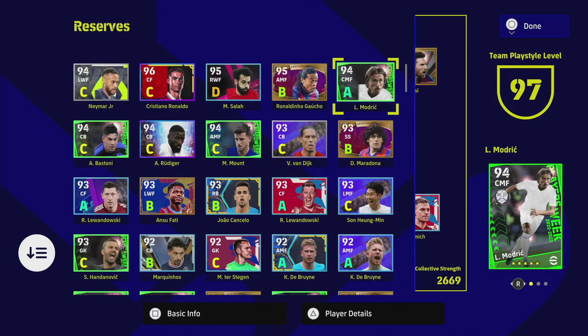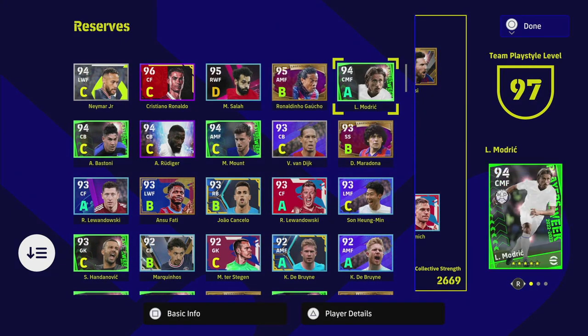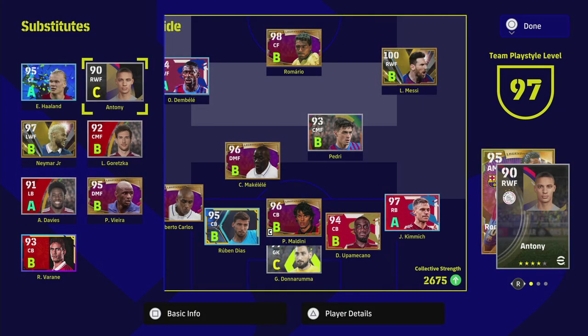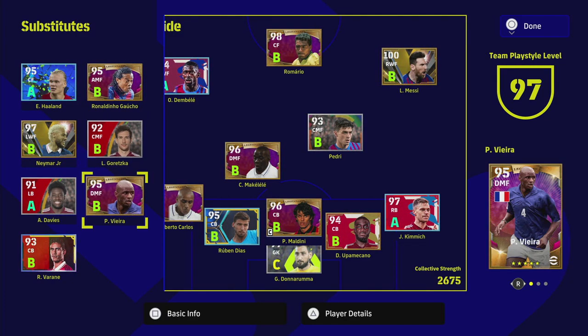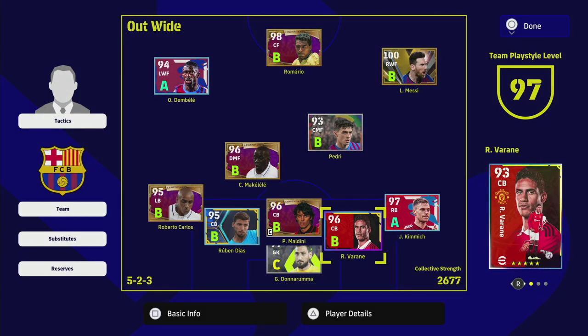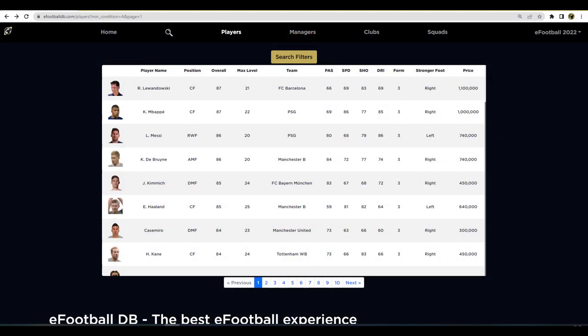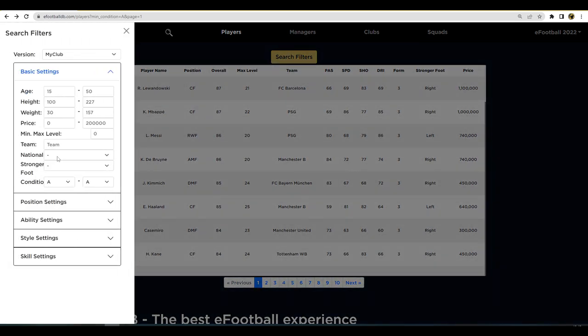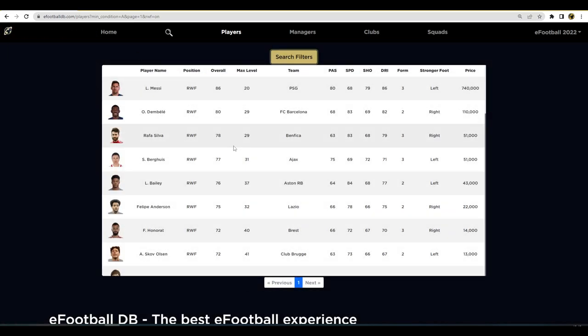I might get rid of Anthony, though I don't really want to. We could get Ronaldinho back in for Anthony, but I do need pace on the wing — Sané was a beast for me, so Dembele will have to step up. We have fairly good cover everywhere else on the pitch. You can search for players by filter — I probably need a right wing, so I'll look at right wing forwards on A form.